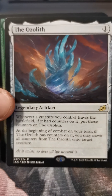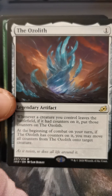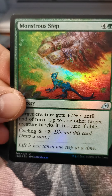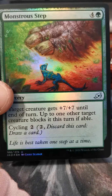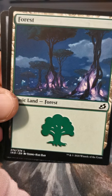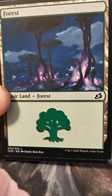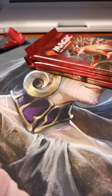I love Porky Parrot. We missed our rare slot — the Ozolith. I'm not sure how to say it — Ozolith? I think Ozolith sounds better. Oh, that guy's a foil! Foil Monstrous Step. Forest — what a cool forest with the glowy glow. It's not a foil one, but you can still see the glowy glow.